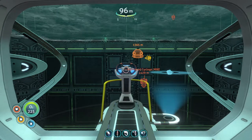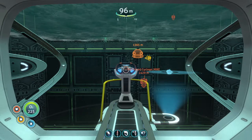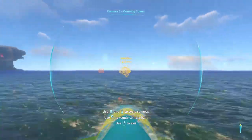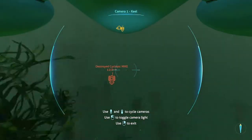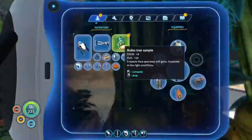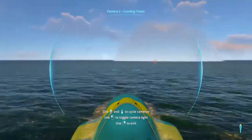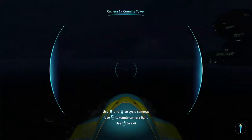Welcome back to another episode of Subnautica. This is episode 21. What you're seeing right now is a time-lapse of me taking the Cyclops and the Prawn Suit all the way back to Paradise, gathering up the required materials to make a Fabricator, and then heading back into the massive Moon Pool underneath the laser beam.